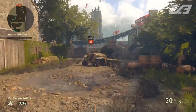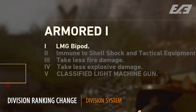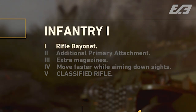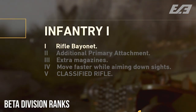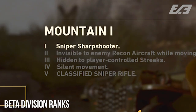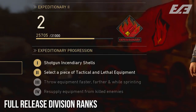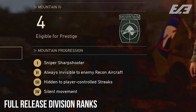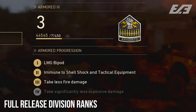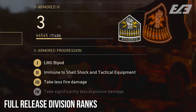The third thing is the different division rankings. Previously there were five levels, with prestiging acting as that fifth level. Now you only go up to four within the standard progression, and unlocking the classified weapon happens at that first division prestige. We also didn't have the division prestige system itself in the beta, which offers a lot more replayability in terms of that grind mentality — though that's up to you whether it's worth it.